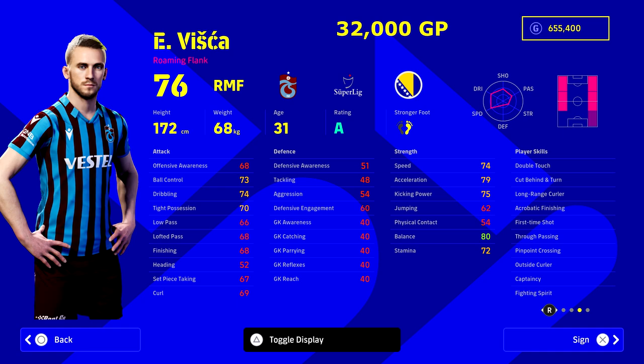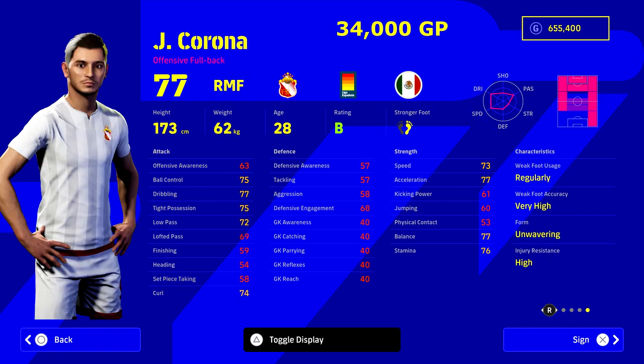Viska is another player — as you can see here, he's on a rating at the moment and he's got unwavering form as well, so there's more chance of him being up when the live update stops. He plays for Traspons — terrible pronunciation, but we gave it a try. He's 172 cm, not the tallest, but very, very good on the ball. Really nice player ID as well — he's got captaincy, fighting spirit, first-time shot, double touch, cut behind and turn, and long-range curler. He's got everything in his bag. 76 overall for 32,000 GP.